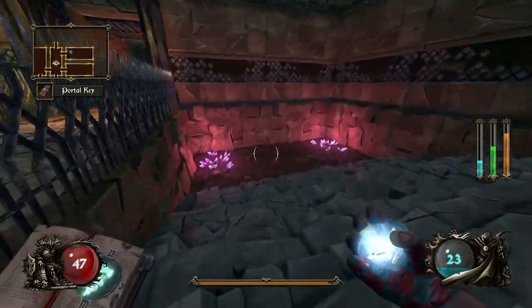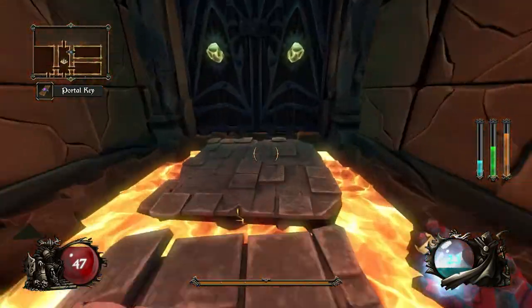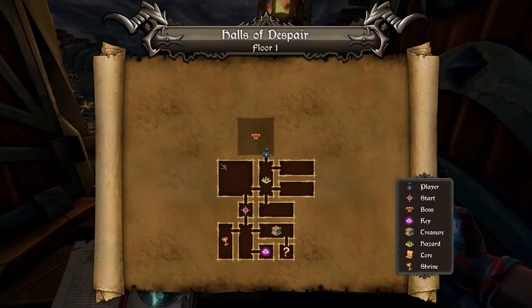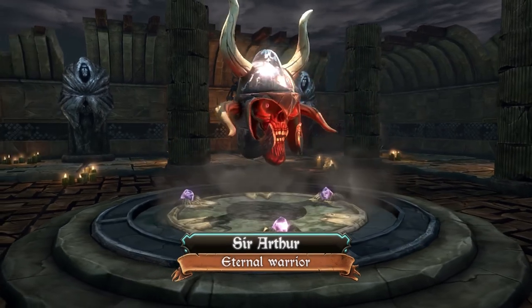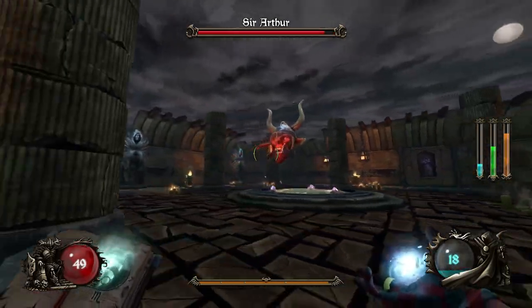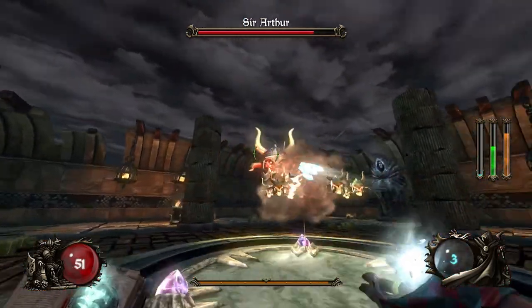I like this room — it's got some cool colors going on and it kind of looks like a coliseum almost. And here we have — I believe it's Sir Arthur. I wonder if they changed him, because I always found him to be pretty easy. But that could just be because I've fought him a million times.